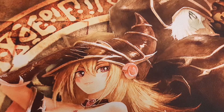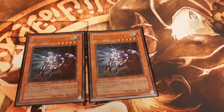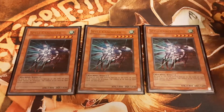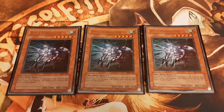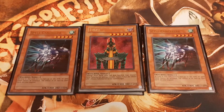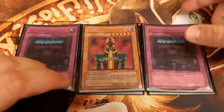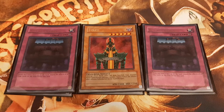The MVP of this deck is the triple monster Spell Canceller. On the field, it negates the activation and the effect of all spell cards, creating a partial lockdown. Combined with Jinzo or a copy of Royal Decree, the lockdown gets even more comprehensive.